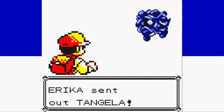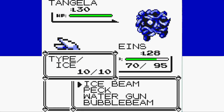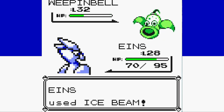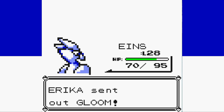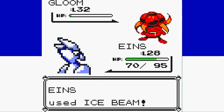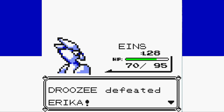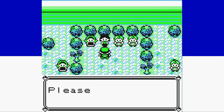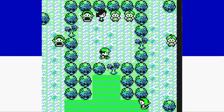This battle with Erika continues the trend of easy, forgettable, boring gym leader battles. Articuno outspeeds all of Erika's Grass types and makes quick work of her entire team with Ice Beam — three up, three down — and that's our fourth badge, which means we can now head to face Giovanni in the basement of the Rocket Hideout.